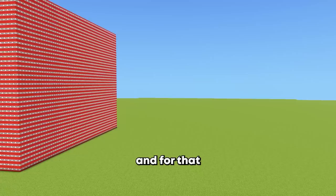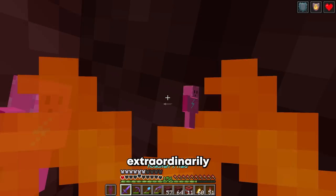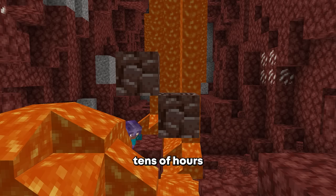It turns out the best way of getting ancient debris is by exploding the nether with TNT, and for that we'll need quite a lot of it. For TNT you need sand and gunpowder — sand is very easy to get, gunpowder not so much. We can start off by upgrading my gunpowder farm — plus six hours of work there — and this was one of many AFK sessions I had to do. But I ended up getting quite a lot of gunpowder, and we could start with project ancient debris, and it was gonna be extraordinarily painful.